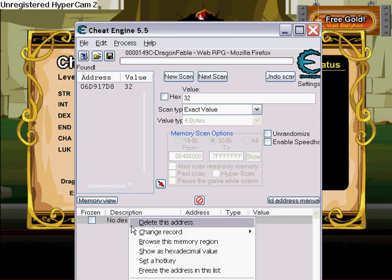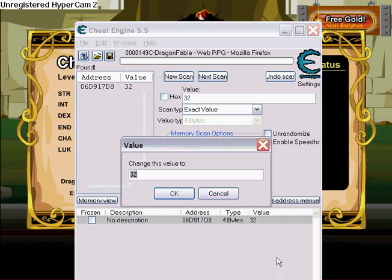Go next scan and you'll get one value. Double click on it, change your record value, and put in any number you want.